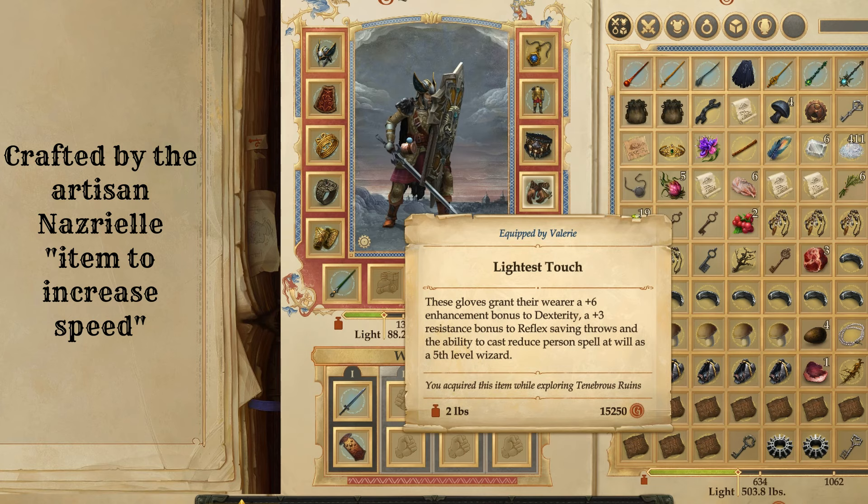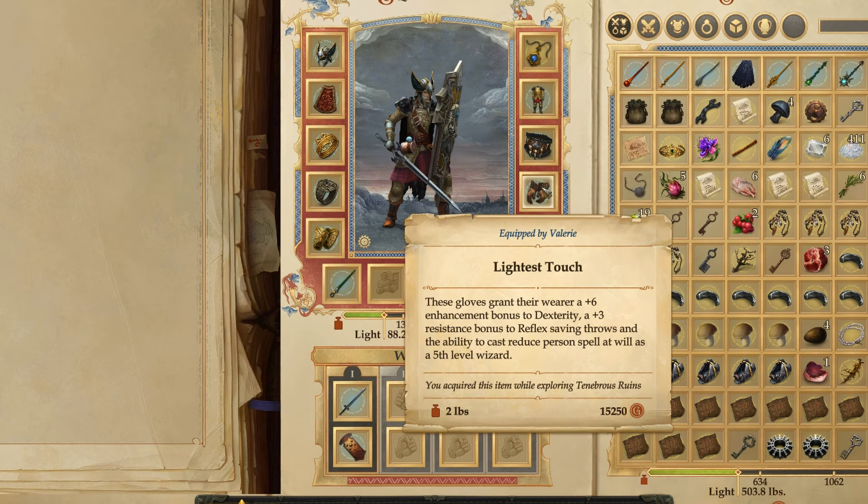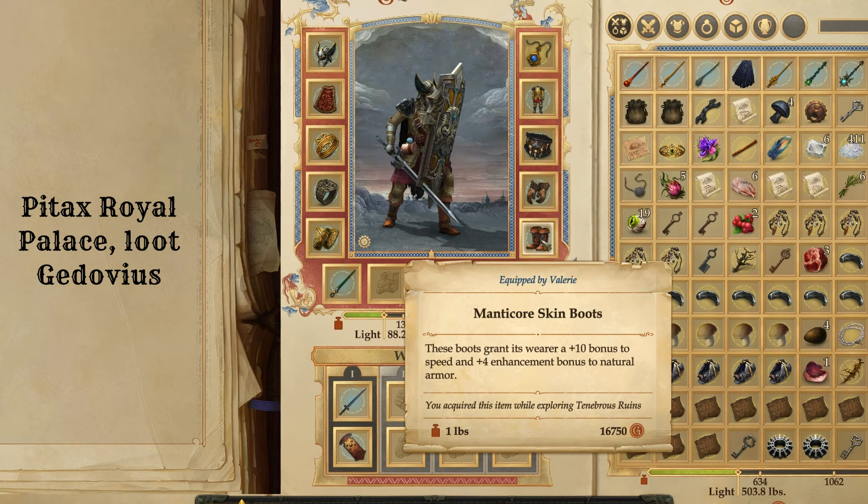To round off our physical stat enhancement bonuses, we have Lightest Touch gloves — you get these from an Artisan and they're actually pretty easy to get. There are only about three items in the category that can be crafted, so it's pretty reliable to get these gloves and they're really, really good. Casting Reduce on Valerie gives her a plus two AC size bonus and makes you a little tankier. For the boots, you really want something that increases movement speed because Valerie wears heavy armor and it slows her down. These boots also give a plus four enhancement bonus to natural armor.